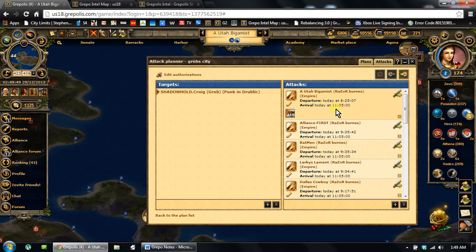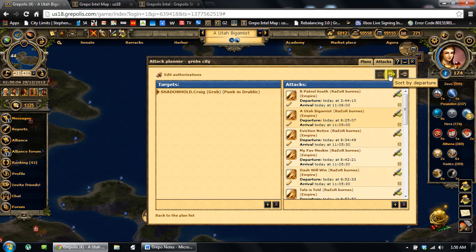One thing I didn't do when I opened this back up is hit this Sort by Departure button again. I can't tell you how important this is, because you'll come in here sorted by arrival and go 'okay, I don't have to launch anything until 8:25' — when in reality I've got something at 3:44 much sooner. Don't forget to do this. You'll hate yourself for it after going to all this trouble to set it up.